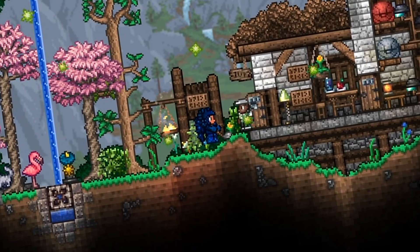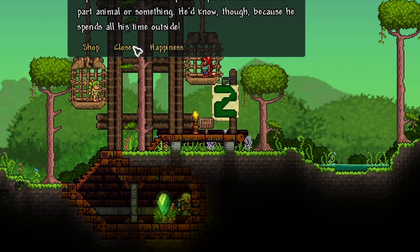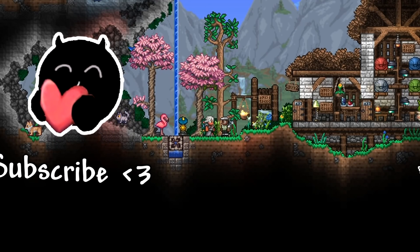Console players will also be receiving a new Golfer NPC and a Zoologist NPC, as well as the previously mentioned NPC happiness and pylons which you can use to teleport around the world.